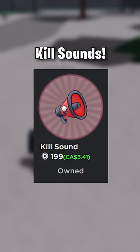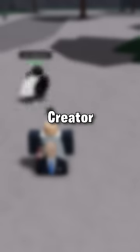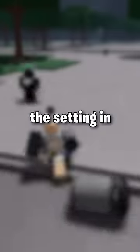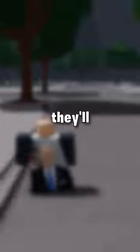The other new Game Pass is Kill Sounds. Once you buy this, you can go to the Roblox Creator Marketplace and choose any audio you'd like. Slap that ID into the setting in the game and boom — every time you kill someone, they'll know it's you.